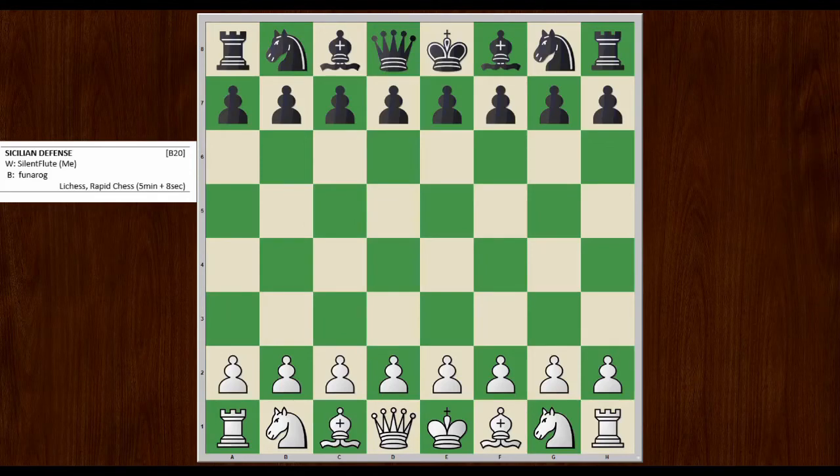Hey everybody, Paul from Better Chess here, and today we're going to look at a rapid chess game played on Lichess between myself and a player named Funerog. So let's take a look and see what happened. I am white, and let's begin by playing through some moves.